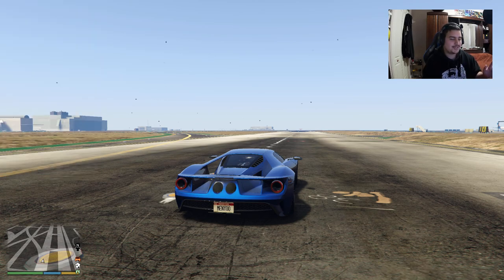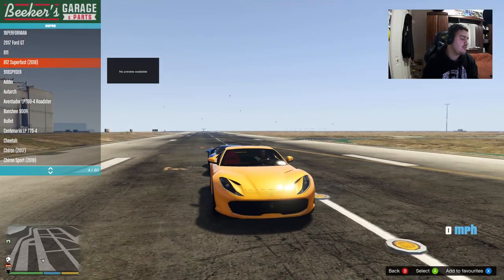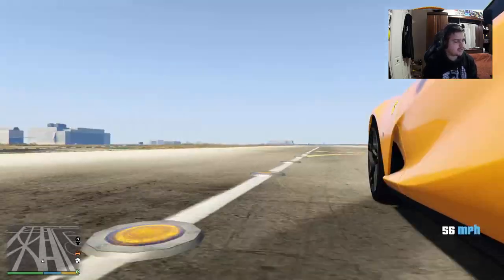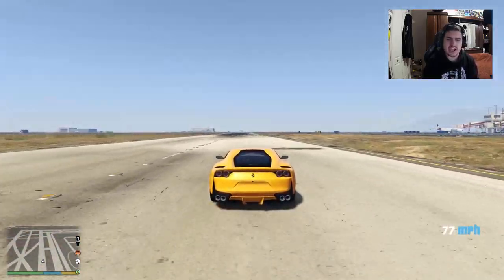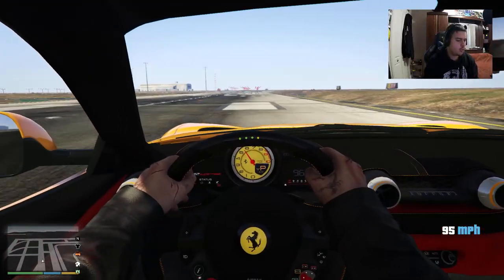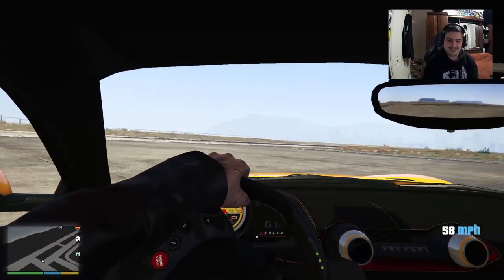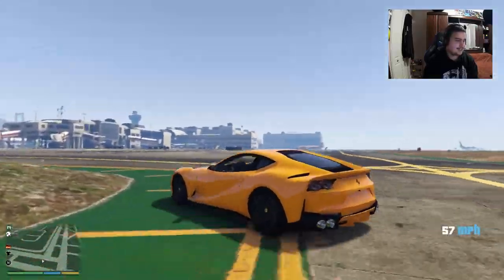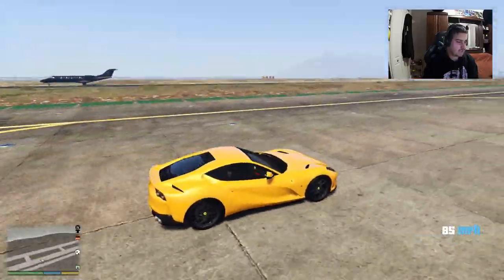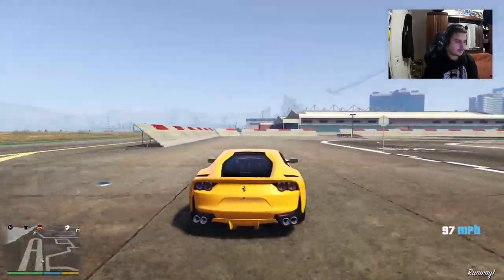Now we've got the Ferrari 812 Superfast. This is a recent Ferrari they just made — I believe it's a 2018 or 2017. Oh, I'm in love with this car already! So this is the Ferrari 812 Superfast, and so far it's not that fast. Let's see if we can make this little jump.